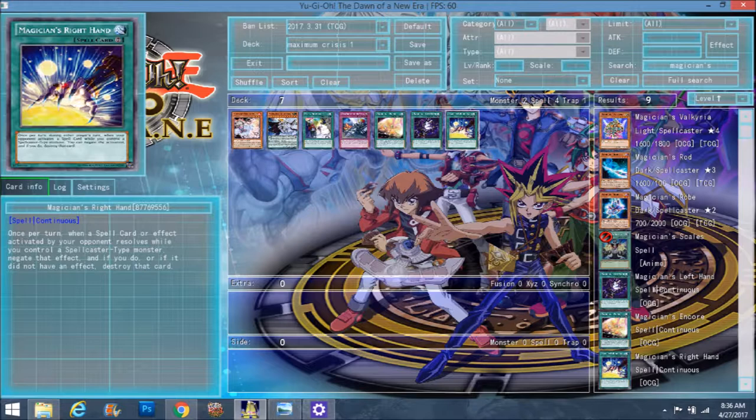So while you control these hands, they allow you to control the game, especially the Right Hand. Look at how many spells decks use these days. If you have a Right Hand on board, your opponent is going to be forced to waste at least one spell card — either bluffing to force the Right Hand to activate, or trying to pop the Right Hand first and then use all their spell cards.